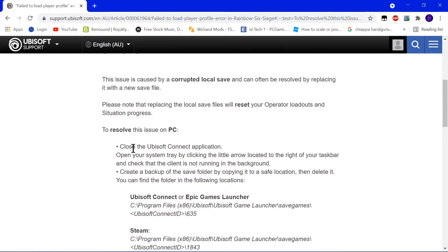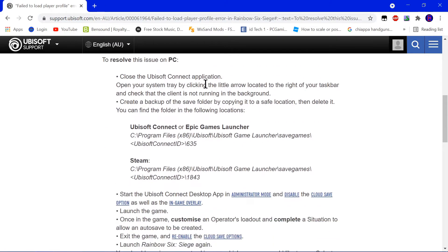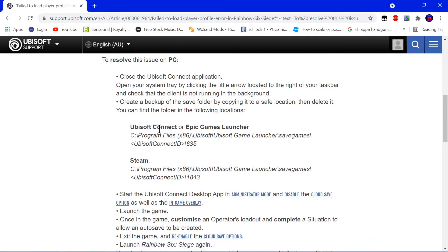Alright, so step number one: go ahead and close the Ubisoft application. We've already done that. If the Ubisoft application was in the tray, you just go ahead and right click it and it will say 'Quit Ubisoft' or whatever. And then once we do that, it wants us to create a backup, so we will go ahead and head over to the Ubisoft folder.